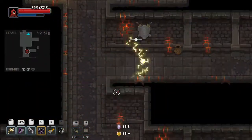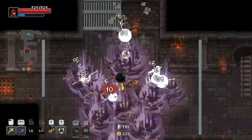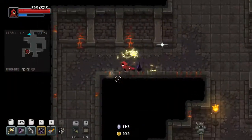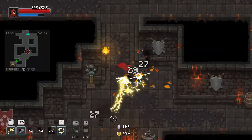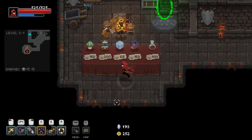Very nice, very good. What do we got in door number one? A bunch of dingleberries. Hello dingleberries — it is me, your executioner. Shop — exactly what we wanted.